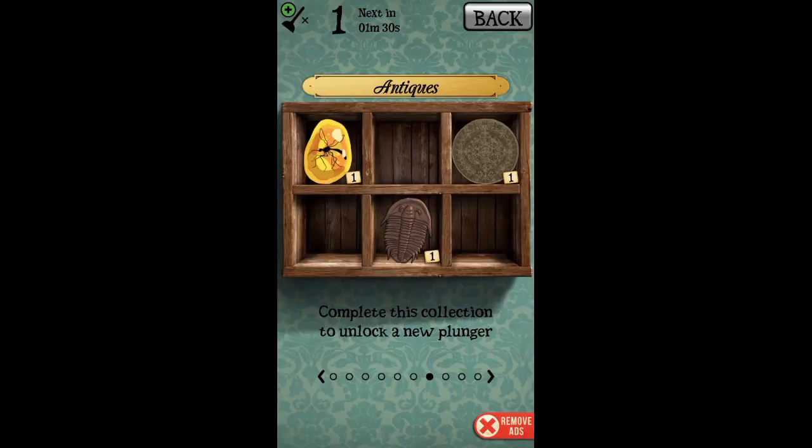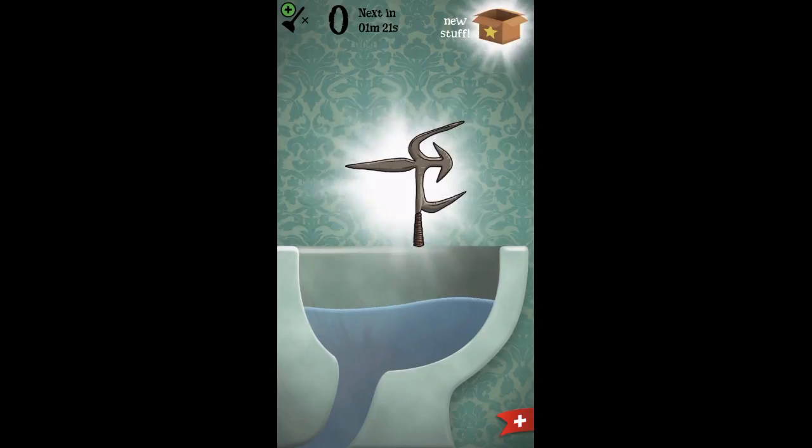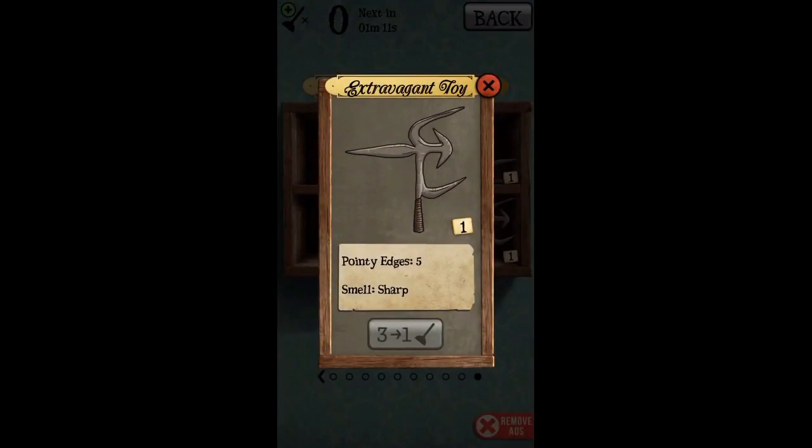Looks like we got one more plunge. Let's skip that ad. Alright, what else can we get? What is that? Let's look at it — another tool. It is 'Extravagant Toy,' though it doesn't look like a toy — pointy edges, five. Smell is 'sharp.'